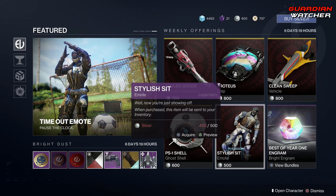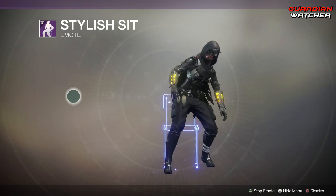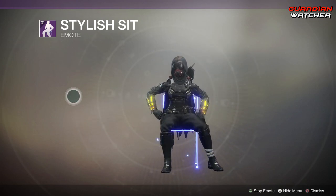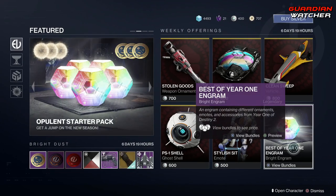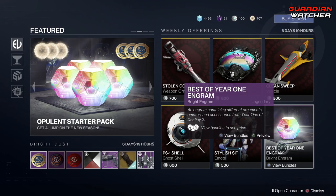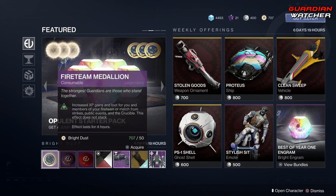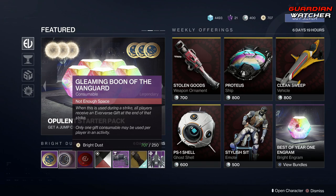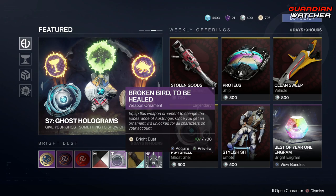Then we have the Stylish Sit emote. And then we got the Best of Year 1 Engram bundles. Coming down to Bright Dust, we have your Fireteam Medallion, the Gleeman Boon of the Vanguard, Gleeman Boon of the Crucible, the Bloody Truth Shader, as well as the Broken Bird to be Healed ornament.